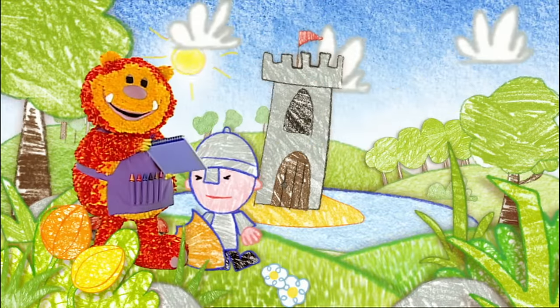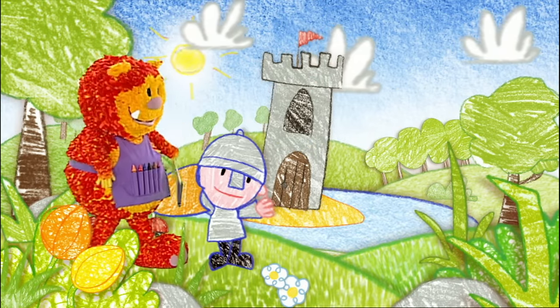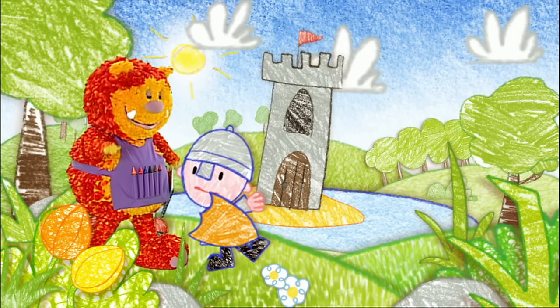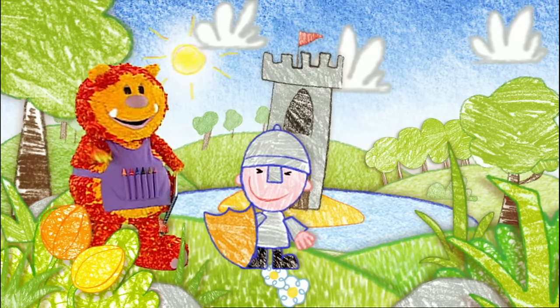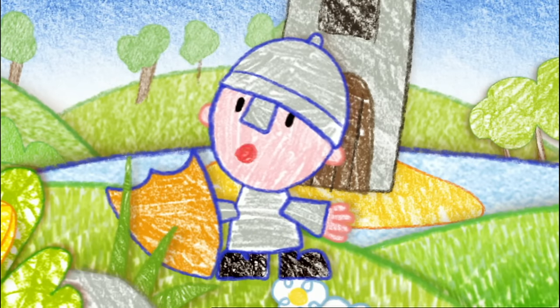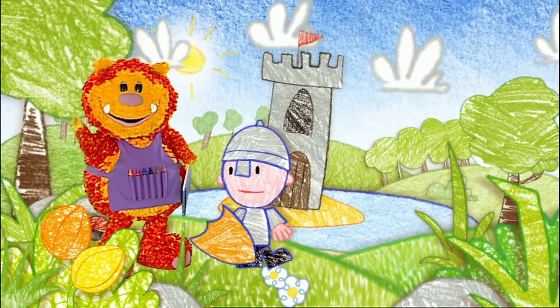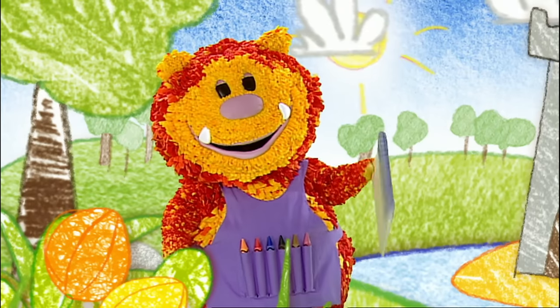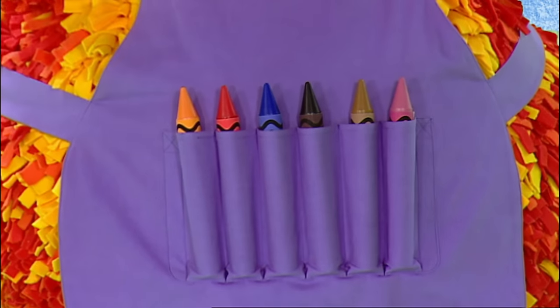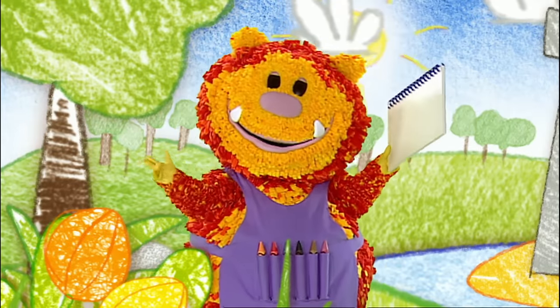Did you see a way that Sir Prancelot can get across the water? That's it — I can sail across the moat in a boat. Good idea. Oh, except I haven't got a boat, have I? No problem. We can squiggle one for you. Have you got your squiggle pads and squiggle sticks ready? Let's get squiggling. Let's all squiggle a boat.